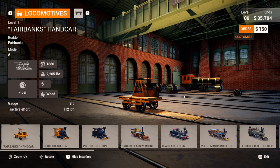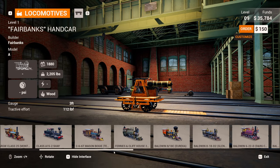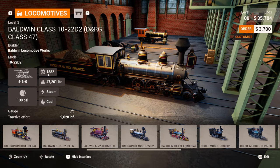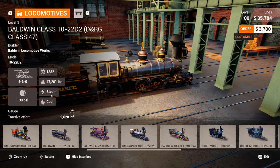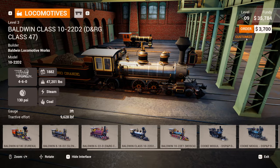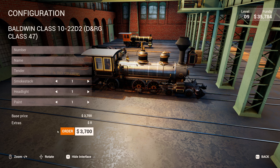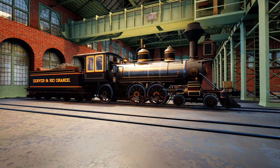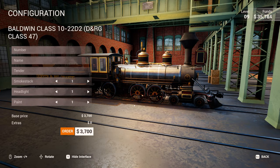The buy menu is super awesome. Let's take a look at a locomotive really quick. We'll pick one and we've got our stats down here too, which is super helpful and easy to see. If we customize it, a menu pulls up showing how much it's going to cost. We can also hide the information and just get a good look at the locomotive.